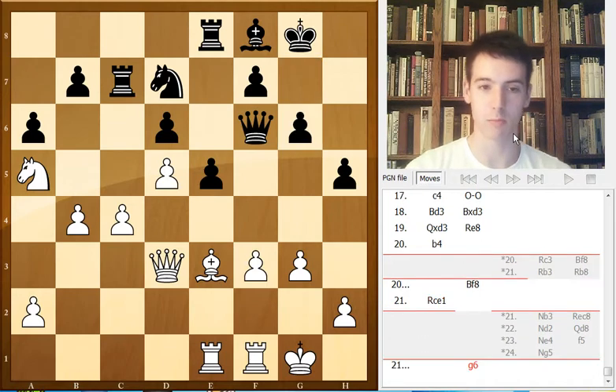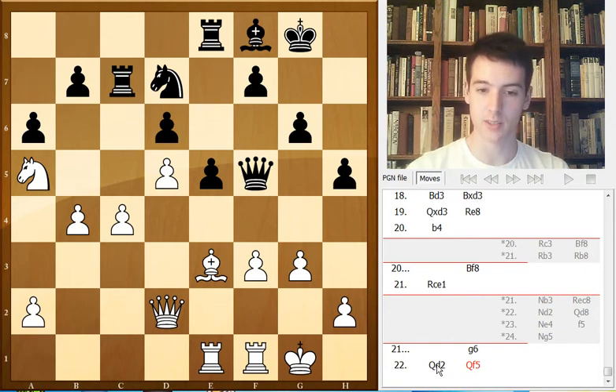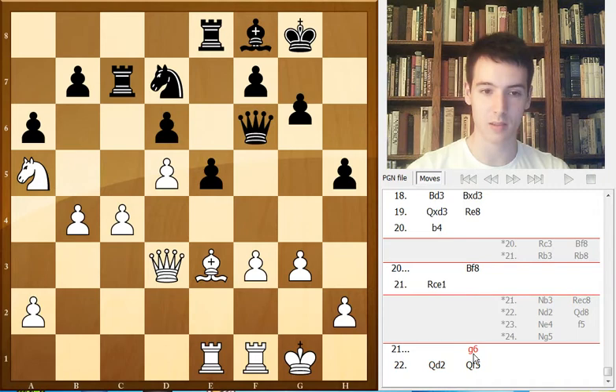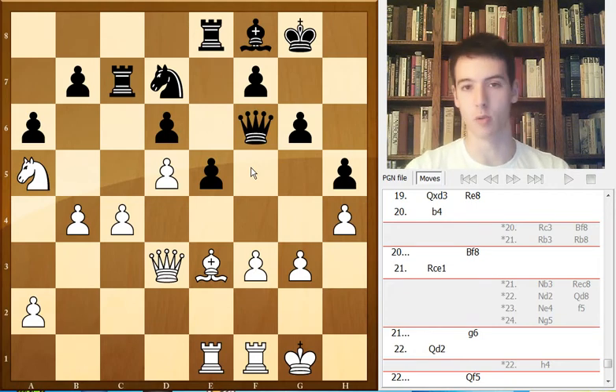Now g6 — Black continues to play useful moves, trying to improve the position of the bishop by moving it to g7. White played Qd2. I don't like this move either, to be honest. It allows Black to place the queen on f5, which is a nice square, and also opens up the square on f6 with the bishop more freely. Instead, white could have maybe played h4 at some point, forcing Black to exchange queens on f5, enter the endgame, which should be about equal — maybe even slightly better for white.